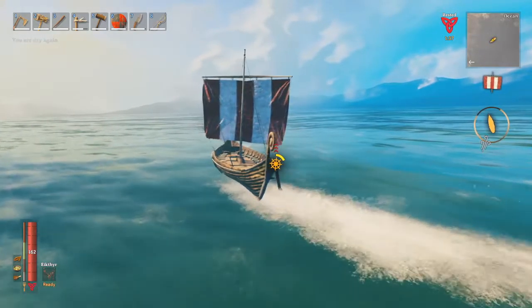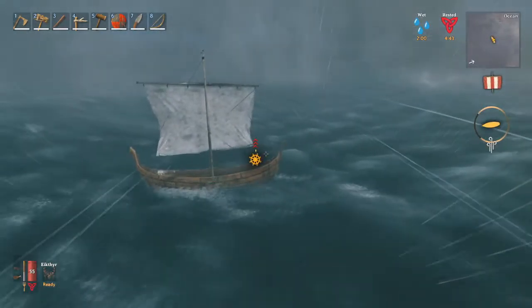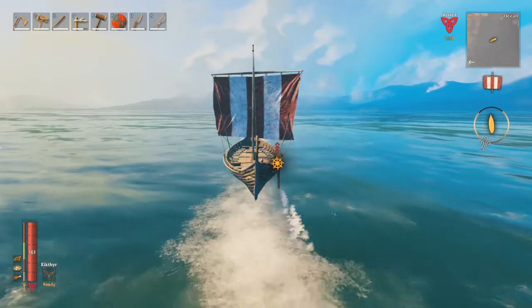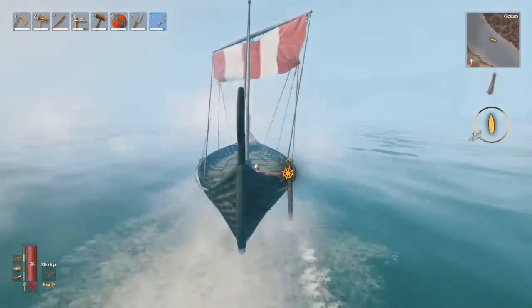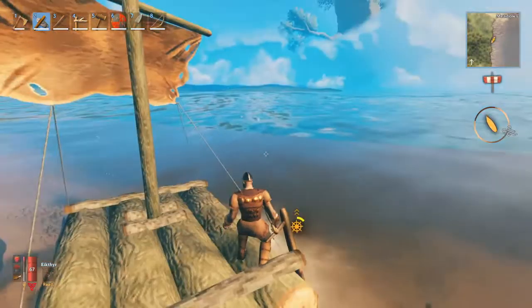You turn your boat by pressing A and D. With the rudder icon on the screen, you can see how sharply you maneuver to the left or right. If you want to center the ship again, hold the opposite button until the yellow area around the rudder icon disappears. This works especially well when you have a headwind — lower your sail completely and paddle zigzag to your destination. With a half sail, both speed and steering are smooth.